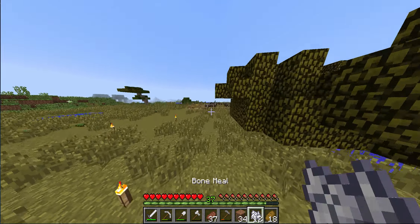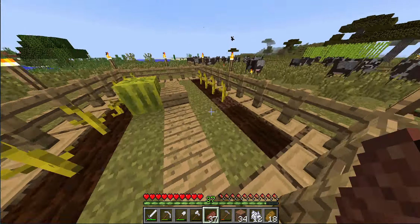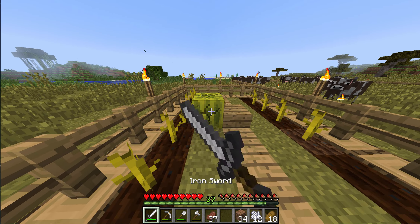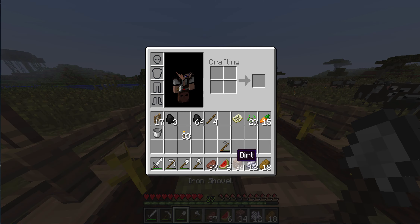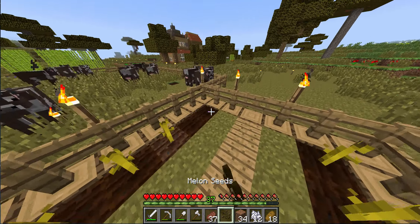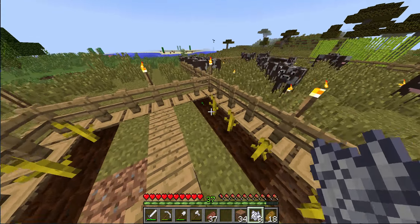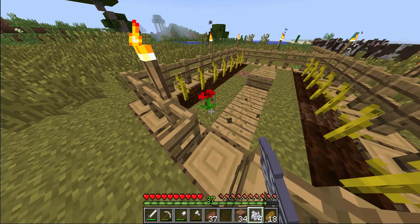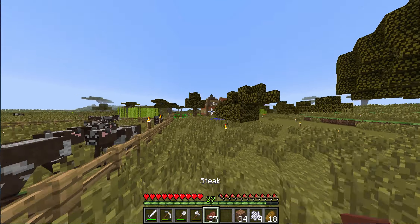The first melon grew! So we have the first melon, and we're going to see how many seeds that gives us. I'm going to use a sword to break it because it like dices up the melons. We've got six melons — we need three seeds. One, two, three. Got some bone meal left over, but not much anymore. Alright, so the melon farm is complete.